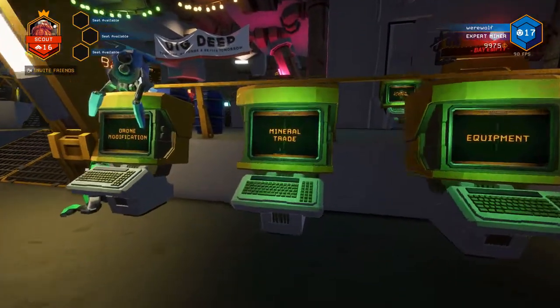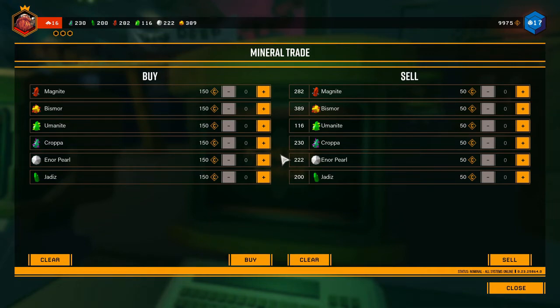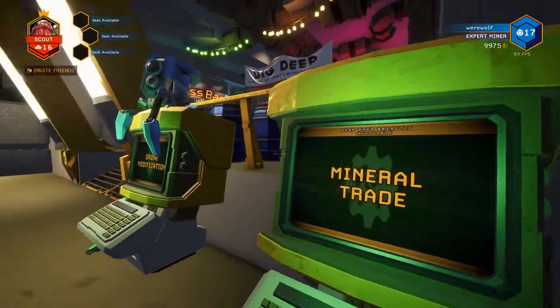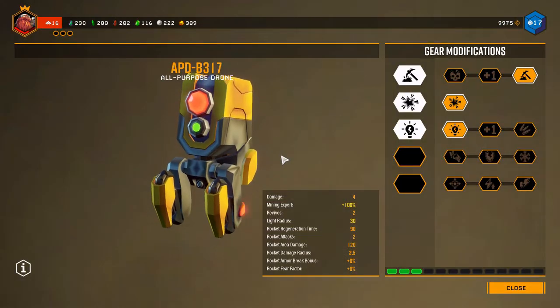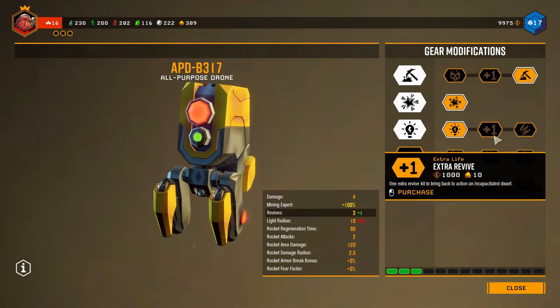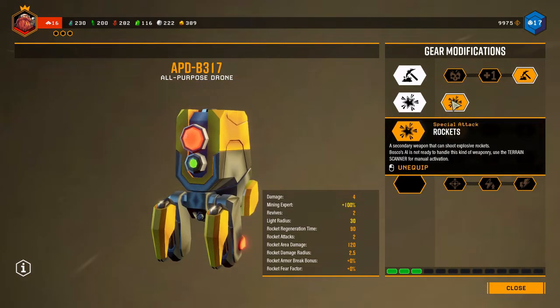After we've done our equipment, let's say we don't have all the minerals we need — we go over here to the mineral trade terminal. This terminal isn't unlocked at the very beginning of the game; you have to complete some missions first. But once open, you can buy and sell different minerals and exchange them for what you might need. Sometimes you just need that one extra bit of Euromide, Croppa, Pearl, or Jadiz to get the cosmetic or weapon upgrade you need. Also, if you're playing solo, there's a terminal here to modify your drone, which follows you around in single player and can be upgraded with different abilities.